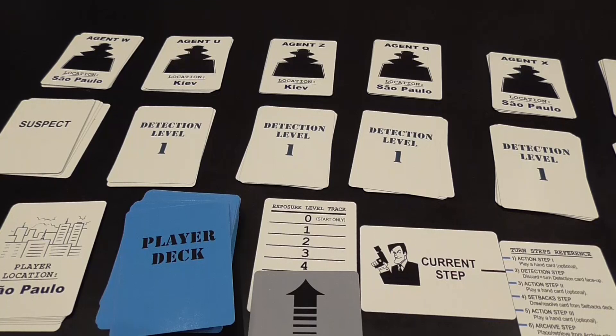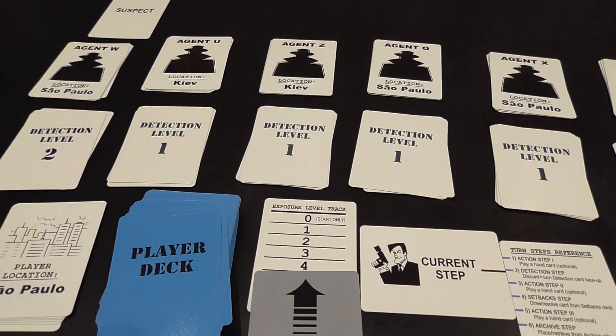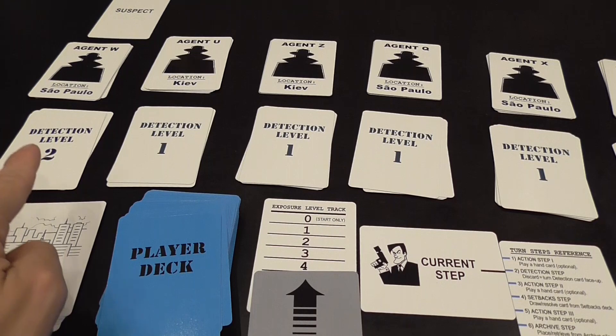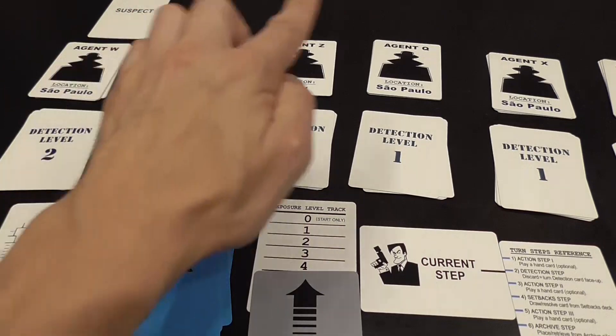Here is the tricky thing: at the beginning of the game, you can look at any detection level one card. But to access detection level two cards, you can't just keep looking into the same promising case. To access a new level of detection for the first time — detection card two when you only have one, or detection card three for the first time — you need to be in the same city as the agent undergoing detection, and there must be a blank detection card already turned up from a preceding level. So before you access level two, there must be a blank card turned up.